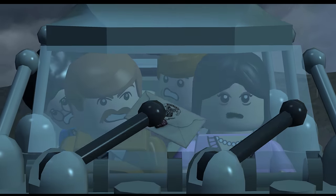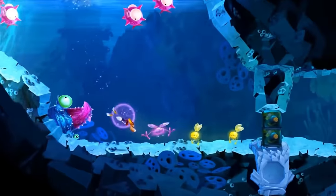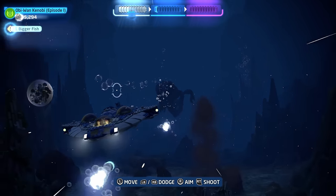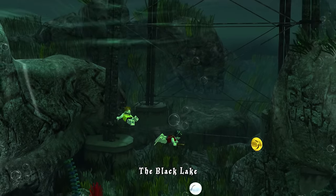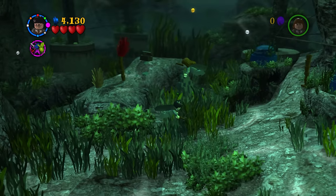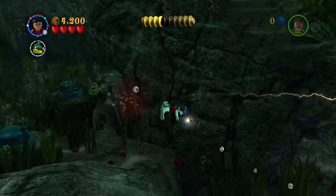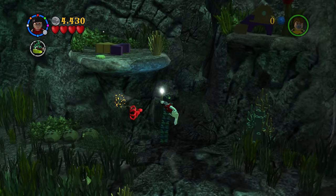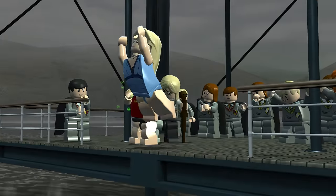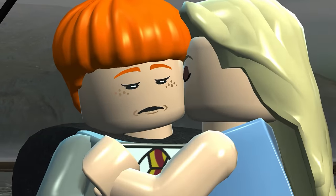Why does everybody complain about vehicle levels in LEGO games when underwater levels exist? Unlike Mario and Rayman, where underwater levels can actually be fun, LEGO games just seem to keep failing at them. There's always a bigger fish. The Black Lake is a prime example of a dumb, challenging level with annoying free-play collectibles. You see how it is detecting a yellow collectible? You will never guess where the actual collectible is in the next area of the level. I am sick of swimming around in this lake, getting beaten by these ugly-looking squid things which take around five hits to defeat.